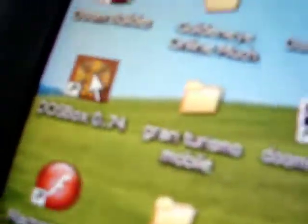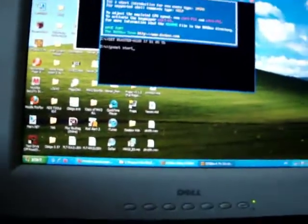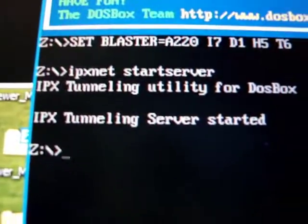So let me just sit down at my computer. I have just this WAD list opened up. You're going to have to go to DOSBox first. Double-click on that. When DOSBox opens up, type in 'ipxnet startserver'. And it should look exactly like that. Press enter, and it says: IPX tunneling utility for DOSBox, IPX tunneling server started.